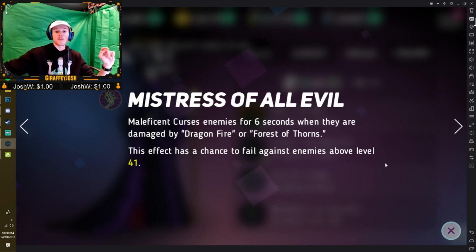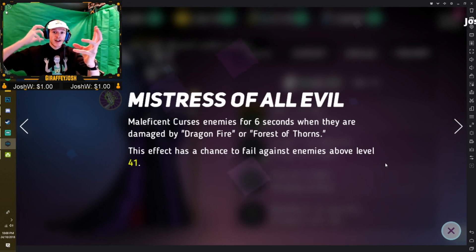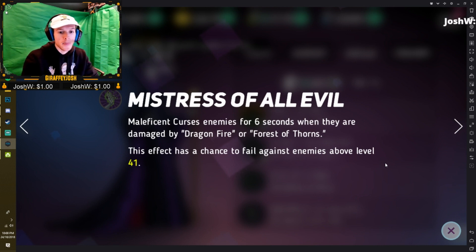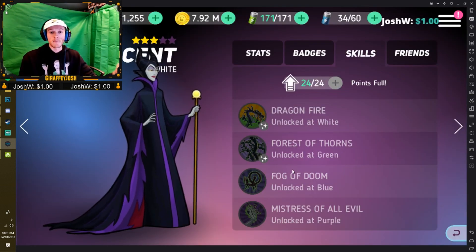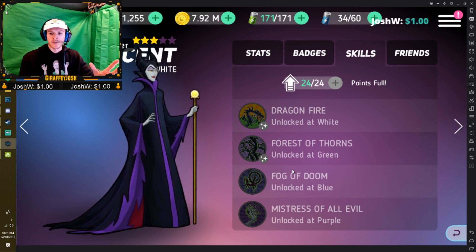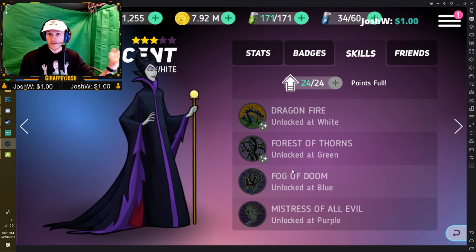Forest of Thorns hits them — six seconds stunned, damaged, and cursed — and Dragonfire also deals damage and curse at the same time. You're looking at some outrageous damage being done. Get her as soon as possible because all of her skills are quite unique to the game and allow you to deal massive damage and control enemies, as she's meant to as a control type.